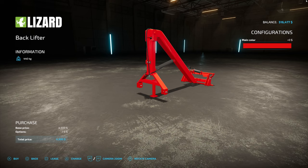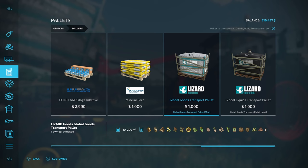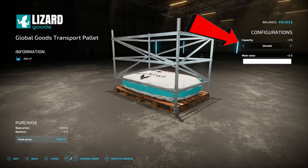For the Global Goods Transport pallet, you need to come over here to Objects, then Pallets, and go across until you see the Global Goods Transport pallet. This one's for solid goods and you want to make sure your capacity is set to Unreal — that's going to be 200,000 liters. You can leave it on 10,000 liters if you want to, but if you're doing this setup, you might as well go with 200,000.